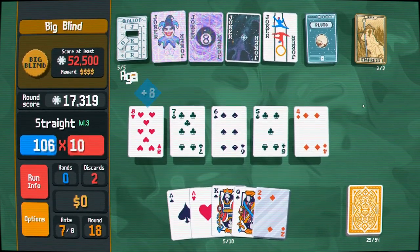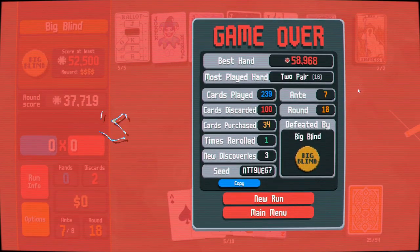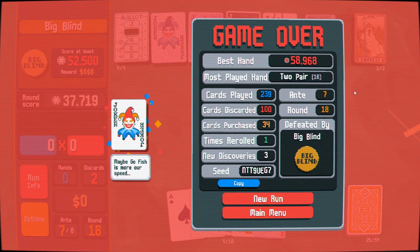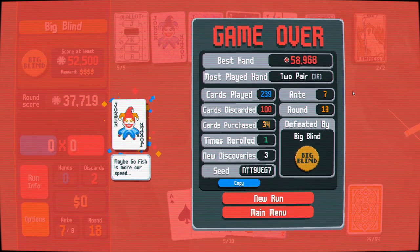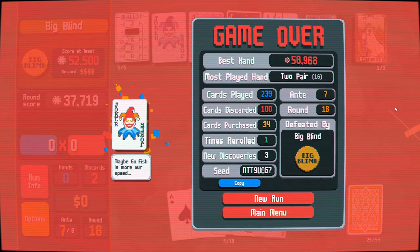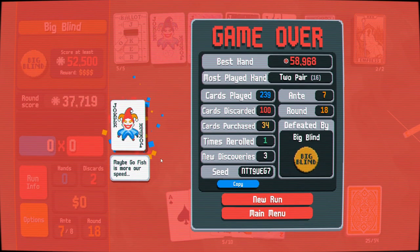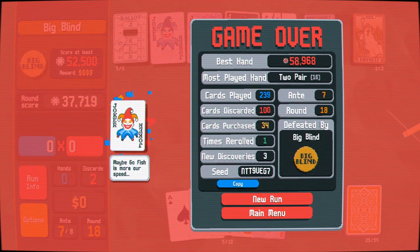I'll run with the straight — if we get out of here, we get out of here; if we don't, we don't. I didn't have much faith in that run. Used a lot of money early on stuff that was only sort of enticing. Most played hand was two pair — we didn't really have a committed hand type. I'm amazed we got to ante seven. Maybe next time we'll have a run that actually commits to something instead of being this gross melange of whatever.